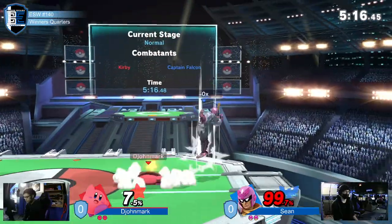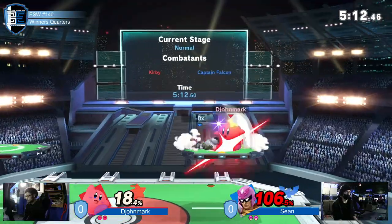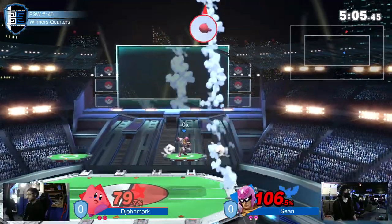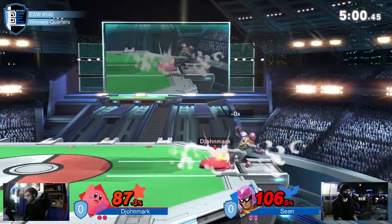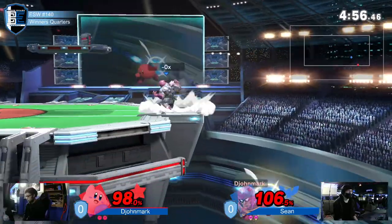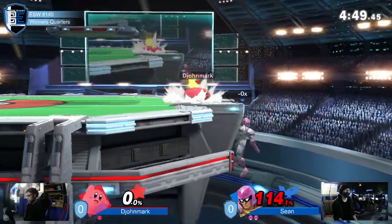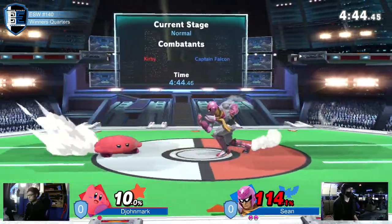Good damage from the down throw at this percentage — you don't want to be going for things like up throw and back throw. But here's where things get nice: seven up airs, but none of them actually kill. Just barely out of percent range for that up smash to do the final job. And I love the way that Sean is managing to find these hits — that down tilt. That's one of Kirby's weaknesses: his up B just has no hitbox on the way coming up, and he doesn't snap to the ledge, meaning that down tilt is absolutely primed to kill right there.